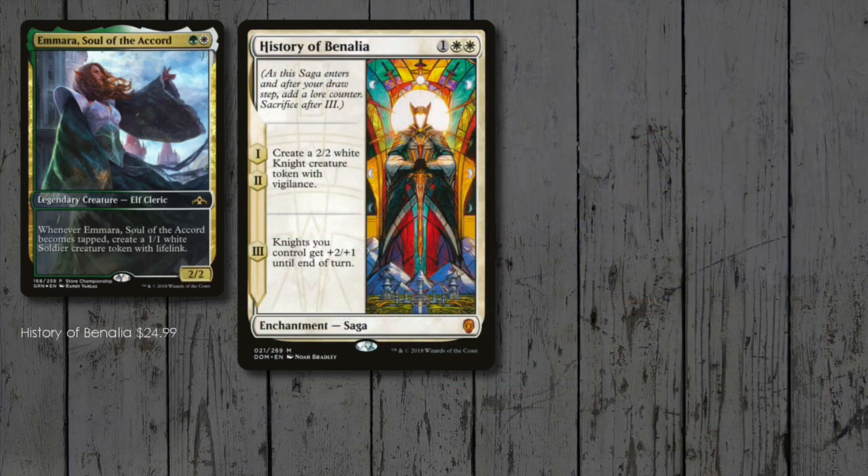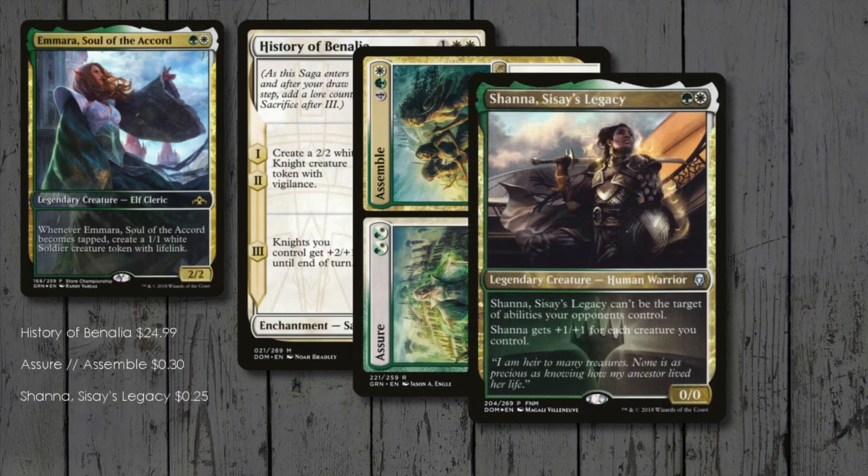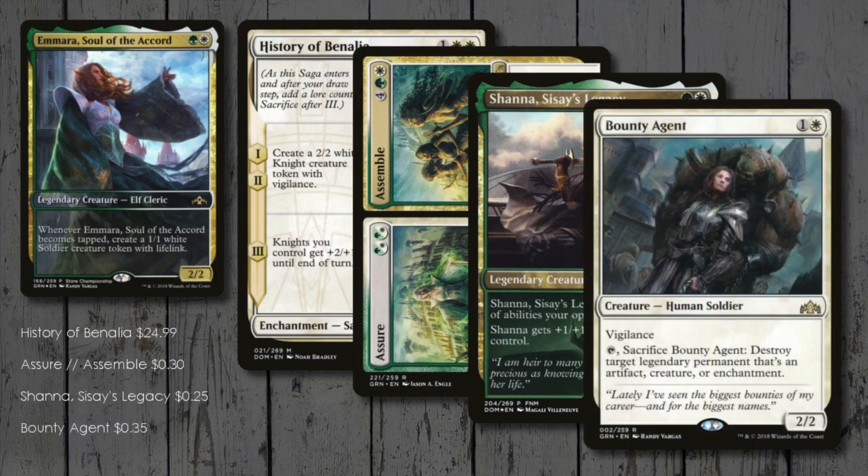History of Benalia continues to be a really strong card, and alongside the Assemble half of Assure/Assemble, we could have some very powerful knights running around! Shanna doesn't help advance our token strategy but does get pretty huge! Bounty Agent is just too good at sniping out commanders not to include here!